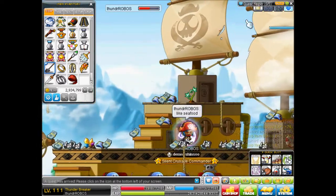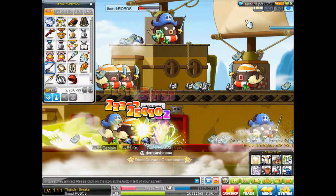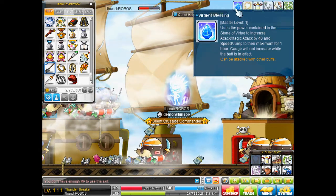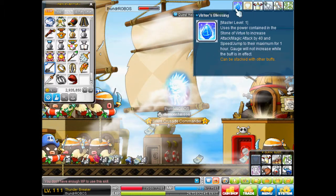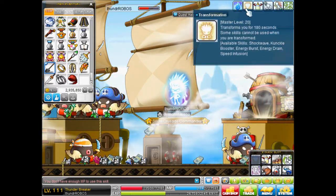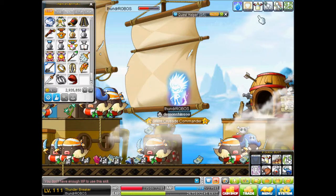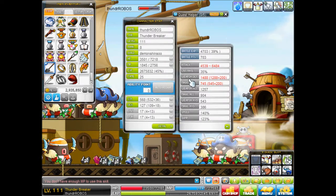That thing just likes to screw people over. I'm serious, I got so lucky. This is Virtue's Blessing — you can use it for ten days. It says 'use the power contained in the stone of mercy to increase attack and magic attack by 40.' It only increases it by 20 here, so it's like twice as good.